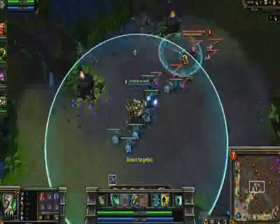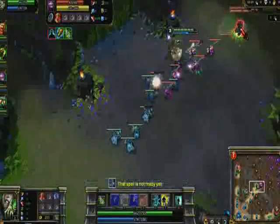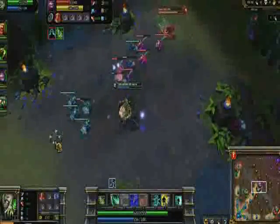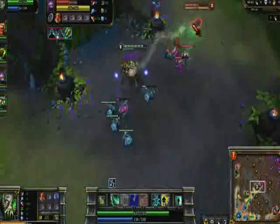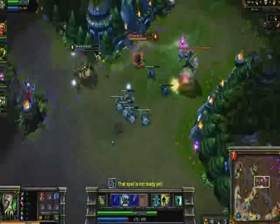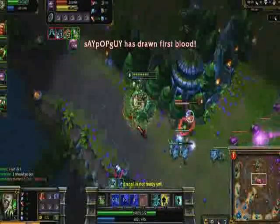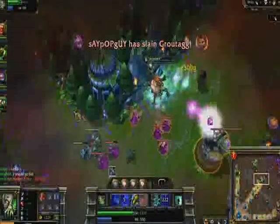I start with a Doran's Ring and Health Potion. The mana regeneration and very high ability power ratios on Terror Capacitor and Corrosive Charge make it a great choice. Right at level 2, I use Corrosive Charge into Acid Hunter for great damage. Early in the game, my damage output is immense with my armor penetration stack. Even though I miss my first 2 spell casts and get stunned by Kennen, I'm able to absorb some of the damage with Terror Capacitor and drop him off quickly with Acid Hunter.